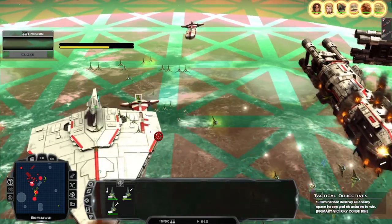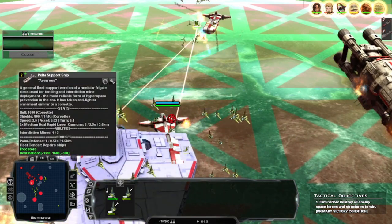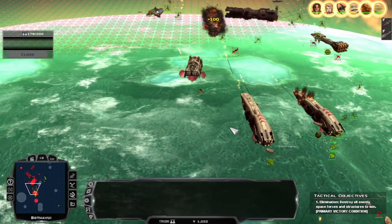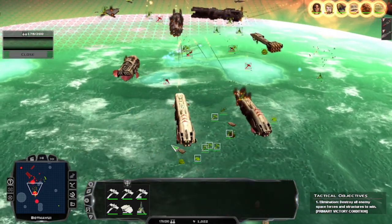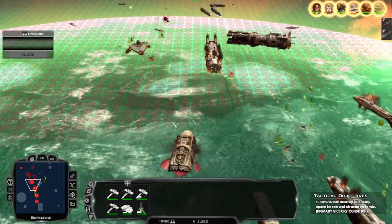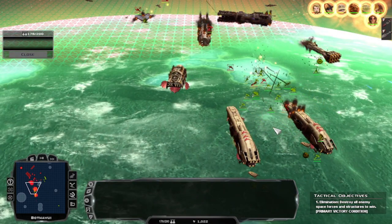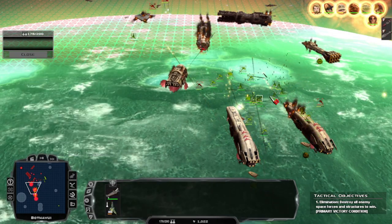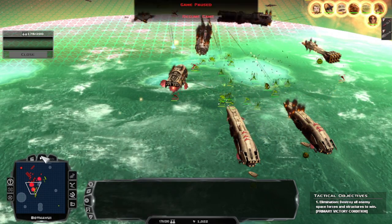I want you to target that Pelta right here. Target the support ship. We are winning this battle back here. Group one, engage with these ships coming out of their reinforcement bays. Group four — I'm going to take a moment here. Oh damn, I don't have group four anymore.